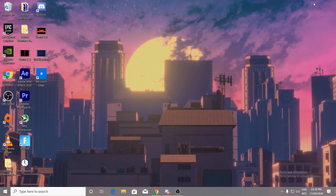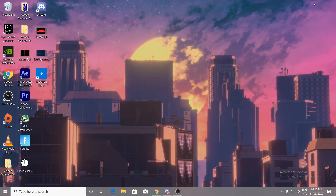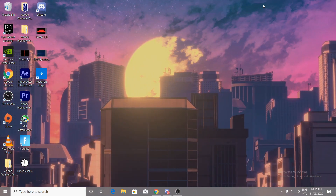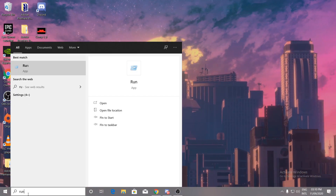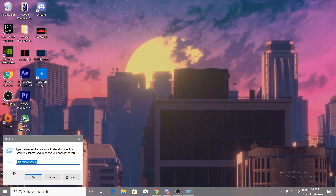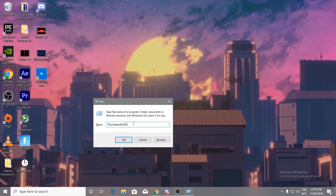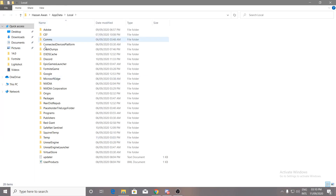The first important step is to clear some cache from your Fortnite. Press Windows + R on your keyboard, or search 'Run' in the Windows search bar and press Enter. When the window pops up, type '%localappdata%' and click OK. It will take you into that directory — find the Fortnite game folder.